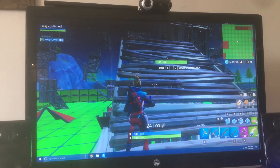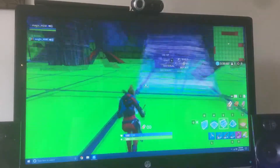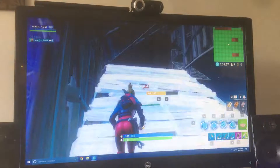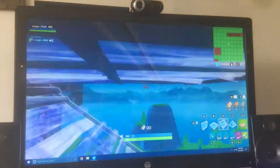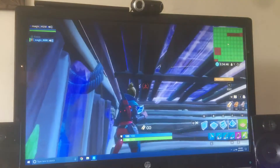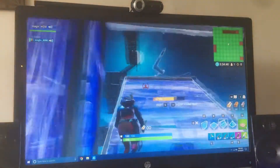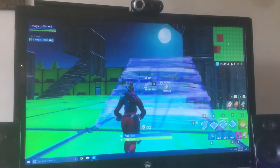This is how I build. I'm going to show you how I build on PC — this is keyboard and mouse. That was a slow double ramp. Why did that build? I didn't even press build and it started building.